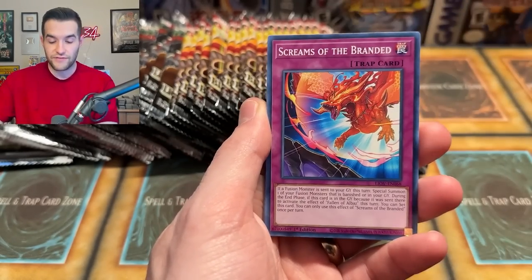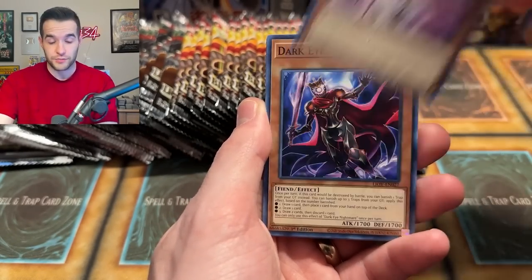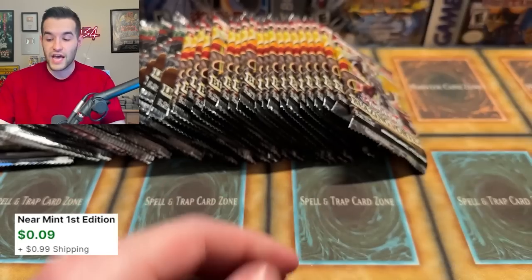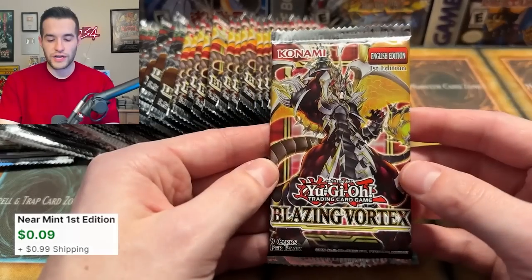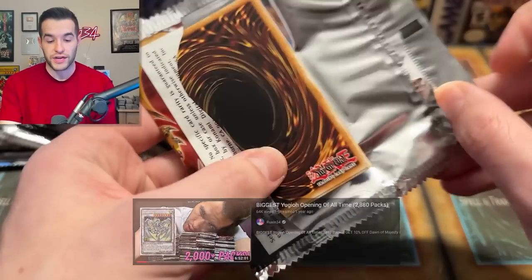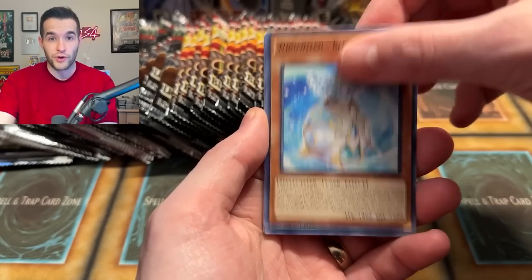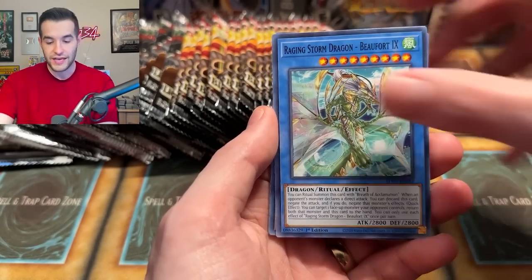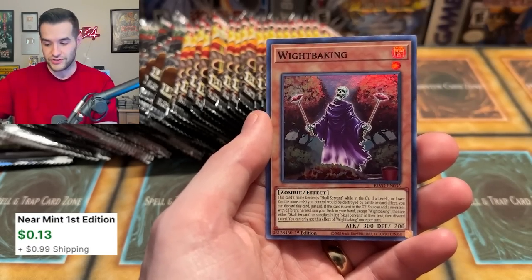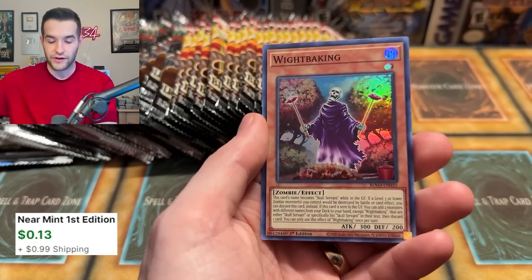The Black Rose Dragon only comes in Starlight Rare — it's one in 25 boxes to pull a Starlight Rare at all. If you go into the specifics of pulling the Black Rose specifically, you have to multiply it by five, so it's one in 125 boxes. When I opened for the Stardust, we did an eight-hour stream and didn't pull it — we needed to open 13 cases to actually get it, because 10 cases is the ratio. That shows you how hard it is to pull Starlight Rares.